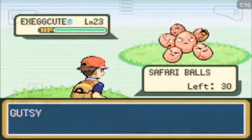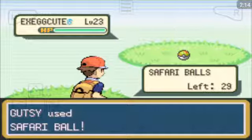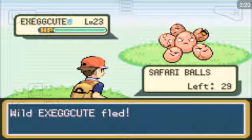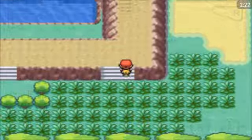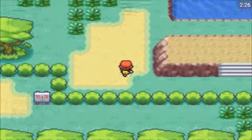Oh, Exeggcute! This should be quite easy to catch — level 23. I didn't get it, darn it, and it fled. Yeah, in the Safari Zone Pokemon can actually flee. Let's see what's up here. In the water using the Super Rod you can catch quite high level Pokemon.